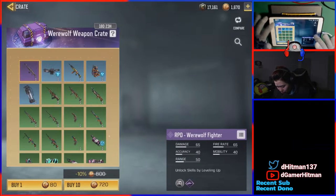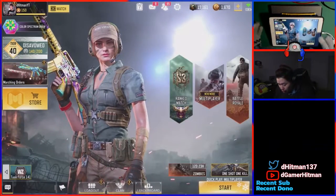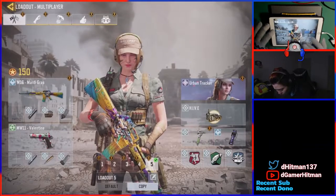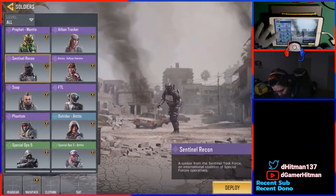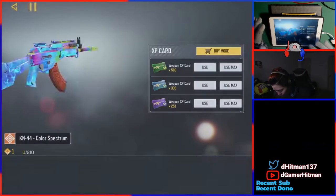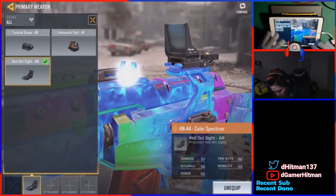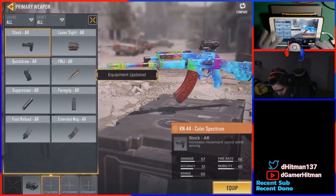They also brought the Werewolf crate - nothing too amazing - but we're just gonna hop into a game real quick. We have to equip things first. Let's go to our loadouts and make this an AR class because it is an AR. We're gonna use the Sentinel with the 8K, upgrade it real quick, get our abilities off. I have no idea how the gun is gonna be - we'll see if we can pull off a solid nuke.